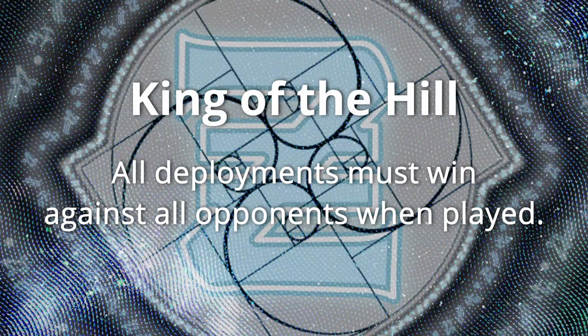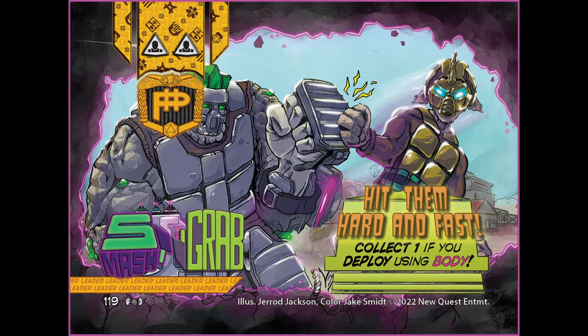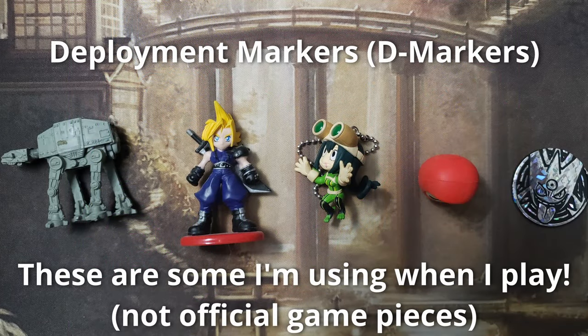Next, you're going to pick a battle format when playing multiplayer. Anytime there are three or more players, you can do either king of the hill or a rotational format for deploying your different assets. Next, you will place your leader. You will grab a marker, which can be a token, a dice, a coin — something small enough to place on the card to be a reminder of where you played last turn.